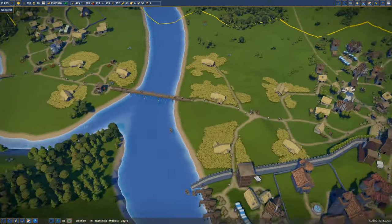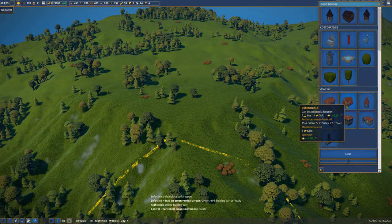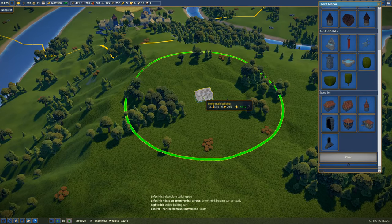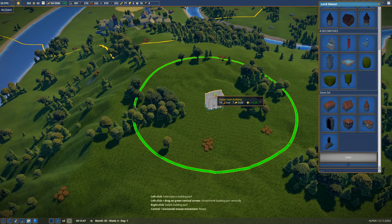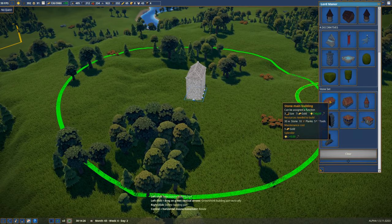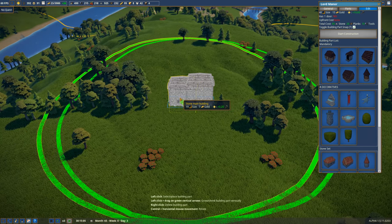I suppose we could go start planning out our castle. So what are we going to do here - we're going to use the lord manor with the stone set. We have a stone main building in here. We can get that - let's see - and we're going to need a fancy garden. I think we put the main building over here like that, and this will be raised up. We're going to need more windows, but it's not a very big extension. These are not very big buildings. If we turn this way, yeah, we could get that a little bit bigger.